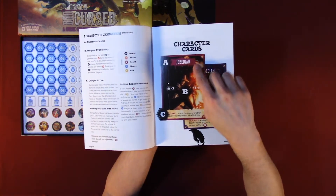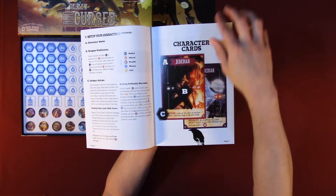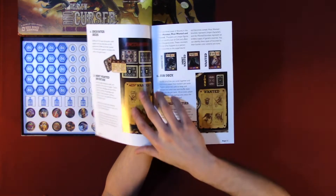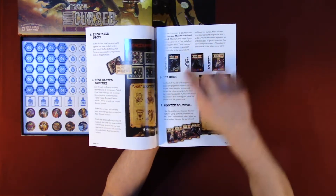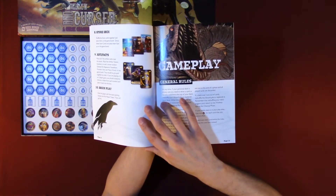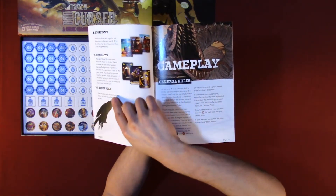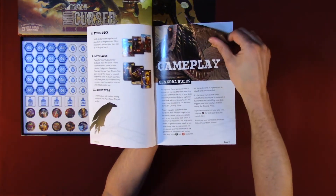Here we have the character cards — your actions, penalties, counter decks, most wanted bounties, job deck, wanted bounties, stored deck, artifacts, begin play, general rules, and gameplay.